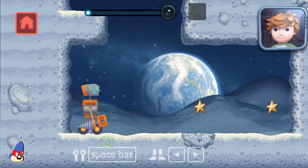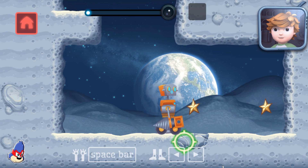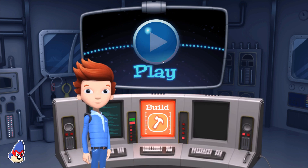See the ground that looks all dry and cracked? Go over to it. Press the space bar to drill it out and see what you find. Great thinking! Earth Moon.